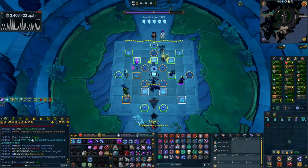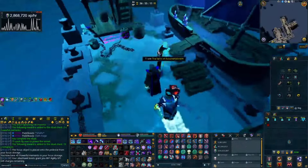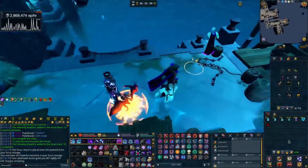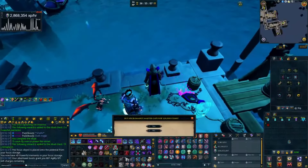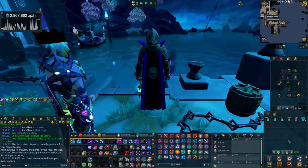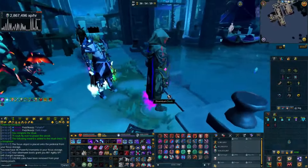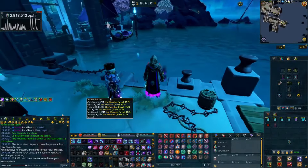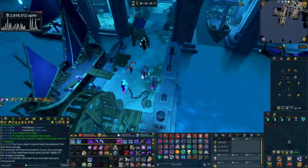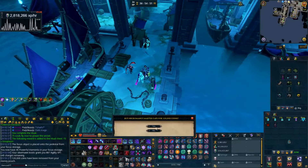That is so awesome. So now there's a new vendor there — I bought the first cape from this guy. Let's buy this beautiful cape. Oh, look at this cape — the particles look so good. And so with that, I reached 120 Necromancy, and that is part of the Skilling Master goal completed.